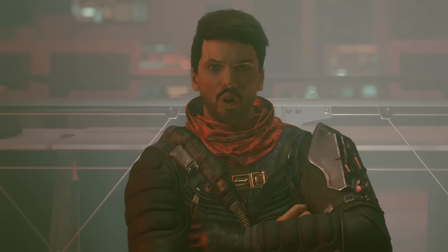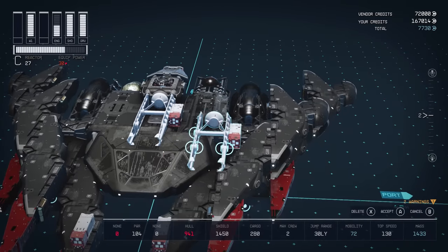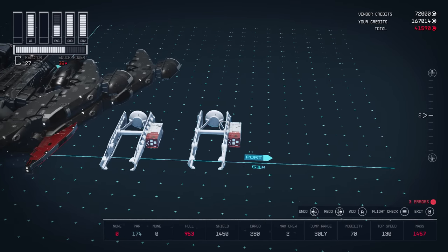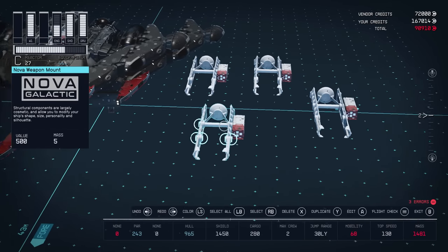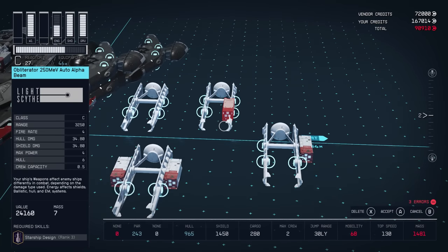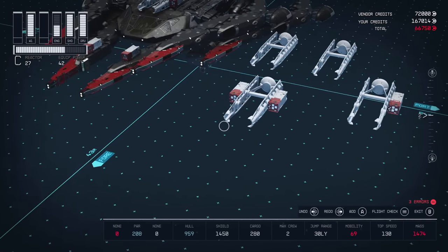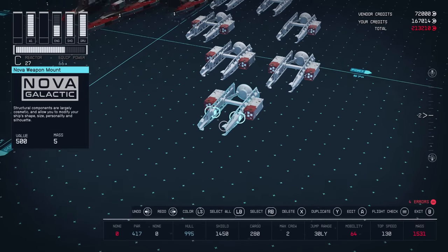There is one cheeky way to duplicate these items using a glitch. If you have these items attached to a weapon mount, such as the Nova Tech weapon mount, and you duplicate that weapon mount — not the items themselves — it will duplicate the weapon mount along with everything attached to it. These items do not stack, so the only reason to do this is for aesthetic purposes, just to make your ship look more symmetrical. But it is good to know you can cover your ship in Comm Spikes and Conduction Grids if you really wanted.